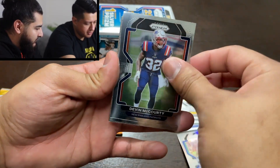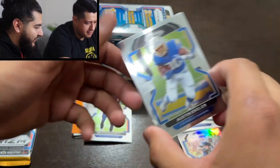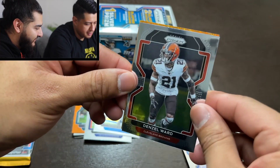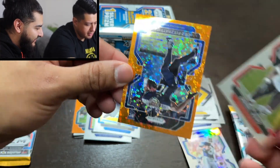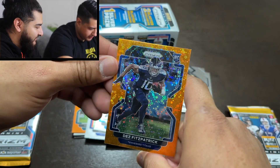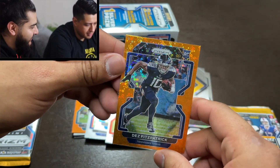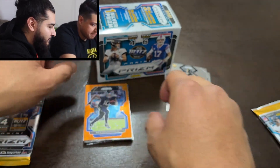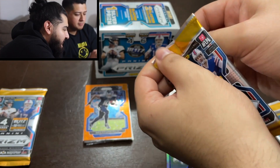For the PC, recording: we have Ekeler — I've got him in my home league as well — Denzel Ward, and a disco rookie, Des Fitzpatrick. That's a really nice one. Alright, going right into the next pack.